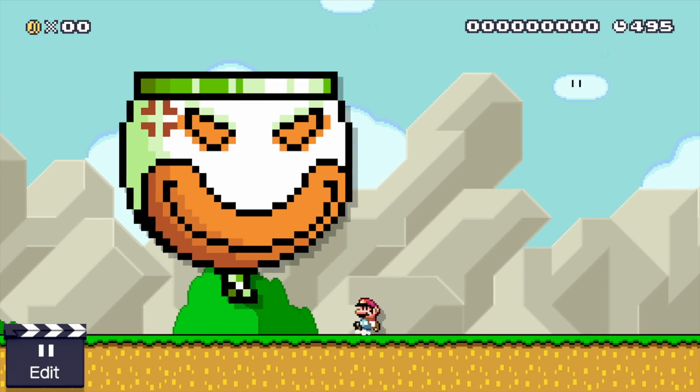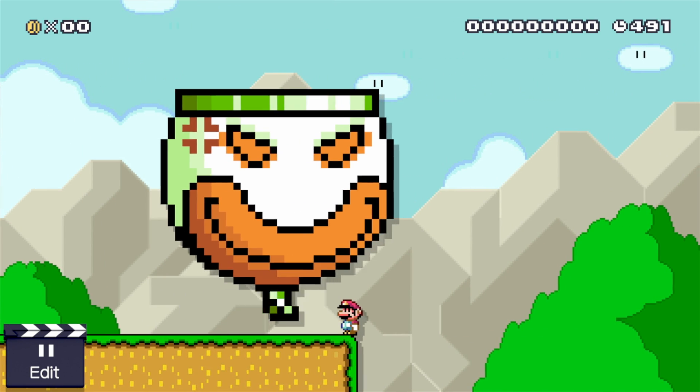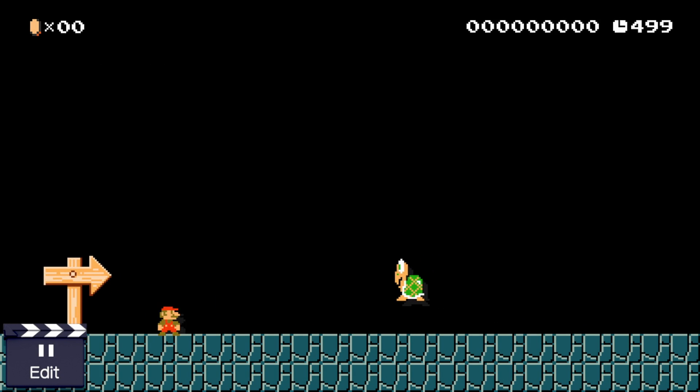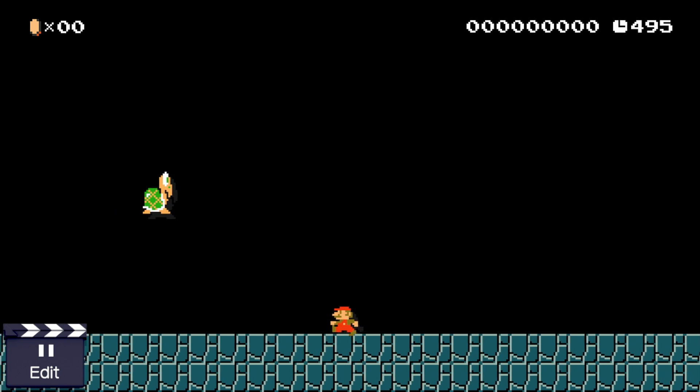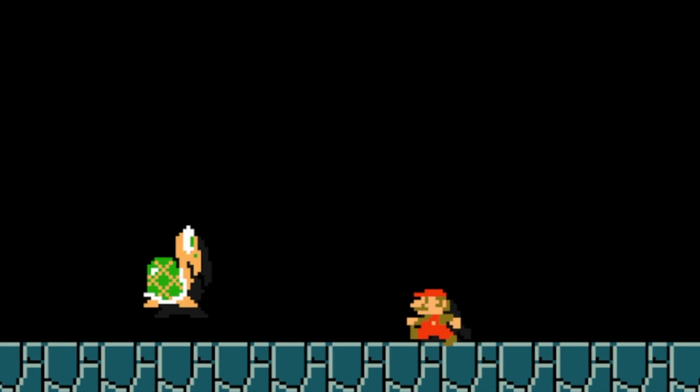We've seen clown cars this big in some of the older glitch levels that I used to show off on the channel, and poor Mario gets knocked off the edge. Sorry Mario. Now in Super Mario Bros. 1 style, we get the opposite effect. We get a micro clown car you can't even see. This makes it look like the Koopa Troopa is chasing after Mario, kind of like a Boo almost.